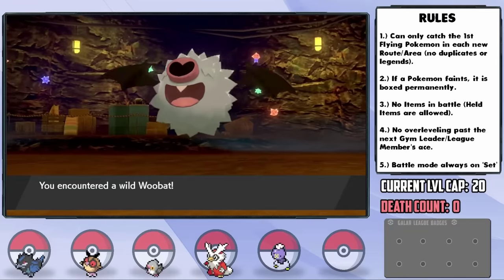Just after the mines, we can pick up the Sharp Beak item — kind of the ideal item for us — and we arrive in Turfield, the location of our first gym battle. A lot of people don't know this, but you can pick up a fantastic item in this town by completing a strange puzzle where you touch stones in a particular order. If you do it right, you'll get an Expert Belt, which raises the power of super effective moves by a further 30%.